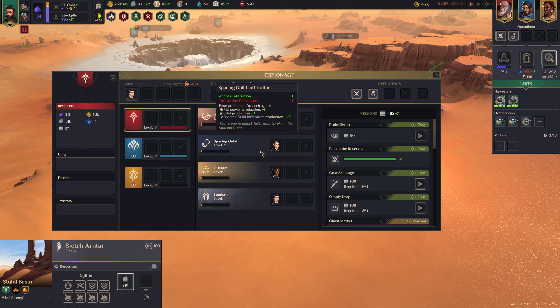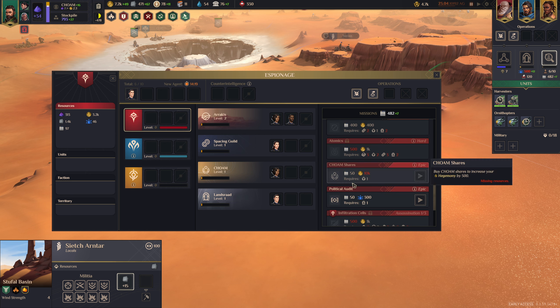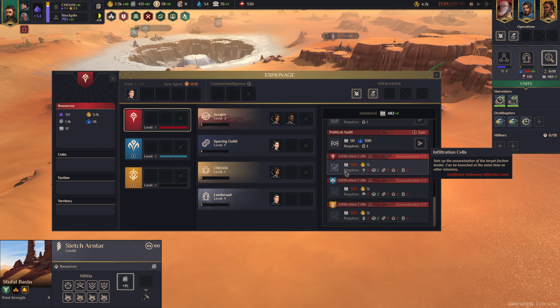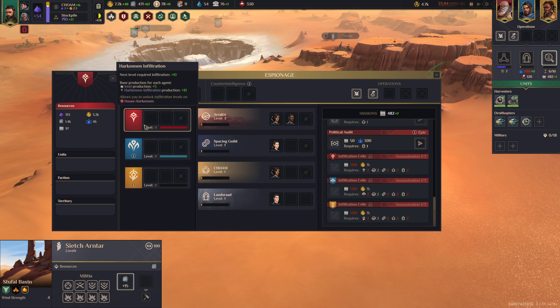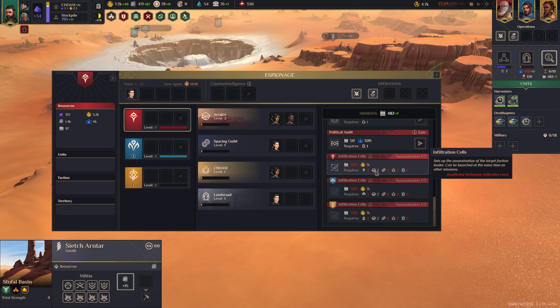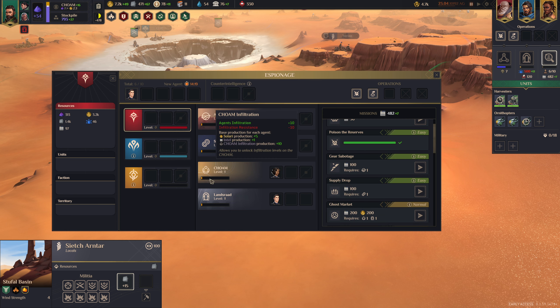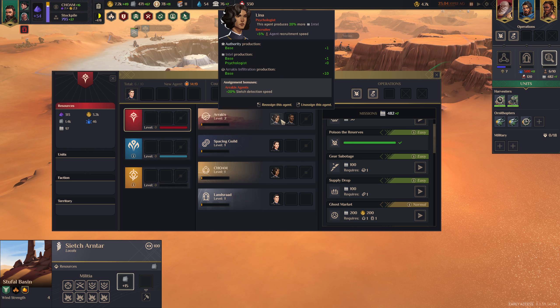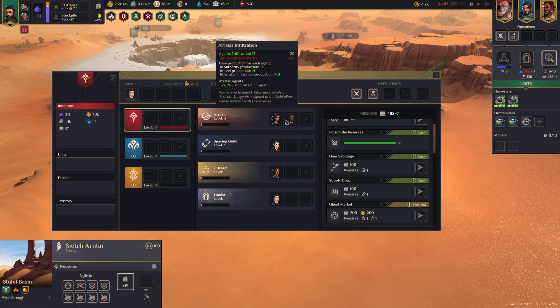These levels are needed to unlock different missions. If I want to do infiltration cells — which is for assassinating an enemy leader and is a win condition — I need level two of spying on Harkonnen, level two of Arrakis, and level two of Spacing Guild. Match up the picture symbols to the requirements. Different missions have different requirements. I usually start with Arrakis to get authority coming in so I can annex more villages, then go for either Choam for Solari or Spacing Guild for manpower. Sometimes you'll lose agents on spying missions if the enemy captures them.